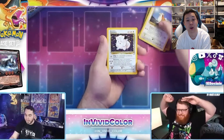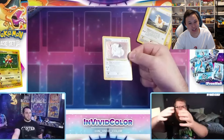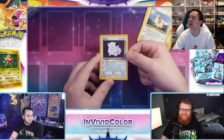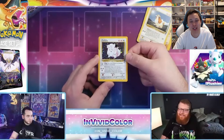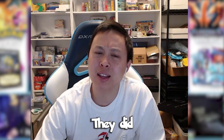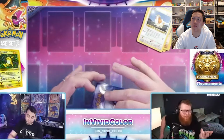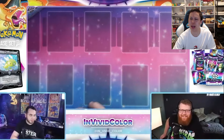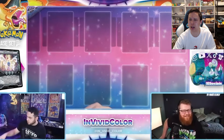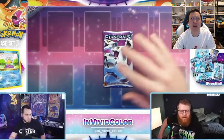Ready? Okay — hollow Clefairy! Wow, a hollow! It's not Clefable but it's in the line! Let's go! He wanted Clefable. Oh, okay. They did Clefairy and Clefable hollow? Wow. Imagine a Pokemon that only has two stages and both of them are hollows. That doesn't happen that often.